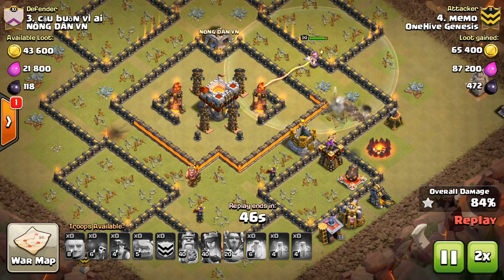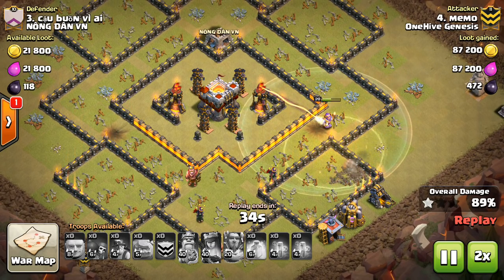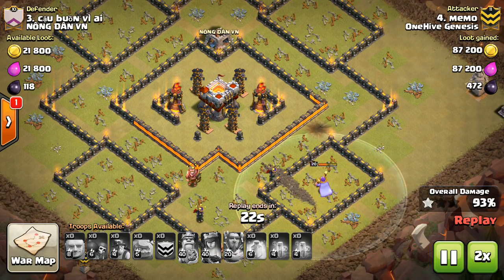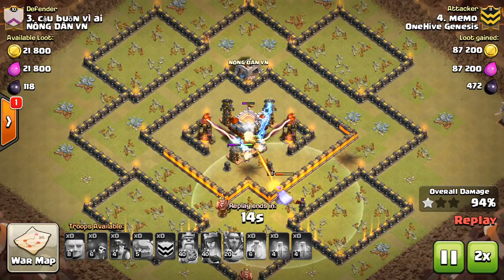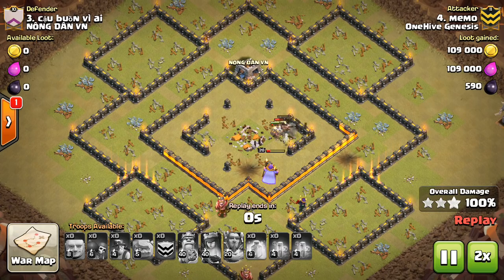Going times two because it's kind of slow from here on out. The miners make their way through only a few defenses at the bottom. He drops that last heal so they have pretty full health miners for that last assault on the core. There were some giant bombs in there that could have thrown this off, but being in such large numbers they just don't go down, especially with the warden on them. Nice attack to Memo.